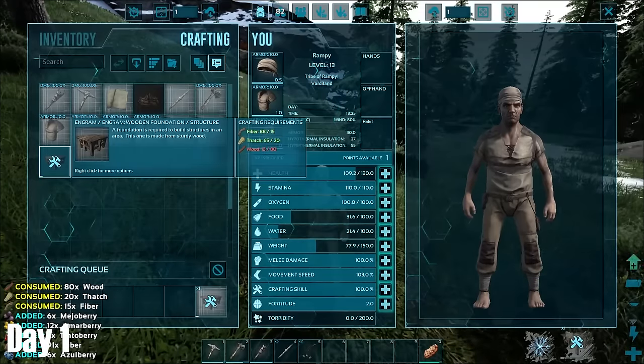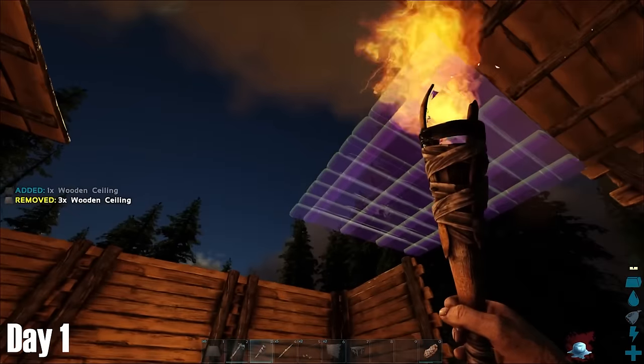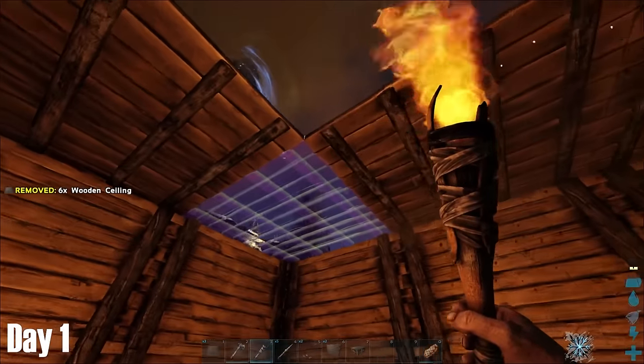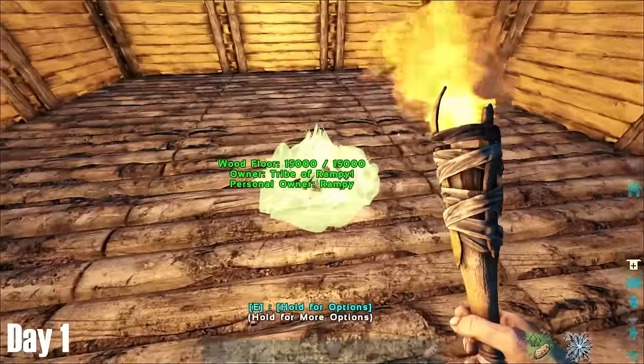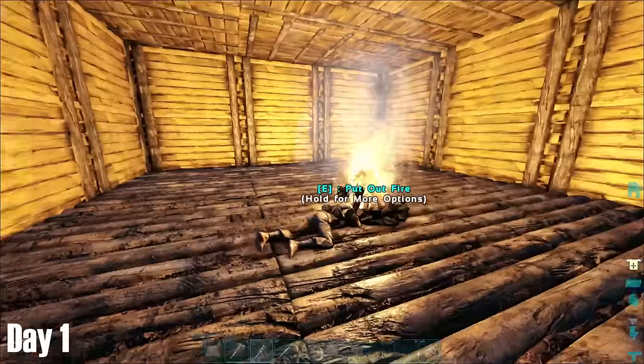I quickly realised that as night was dawning, I had to either quickly make a place to stay the night or abandon my quest. Just as night struck and I began to freeze to death, I managed to get a roof over my head. With a now beautifully furnished wooden house, my torch, and another campfire, I had a place to spend the night.